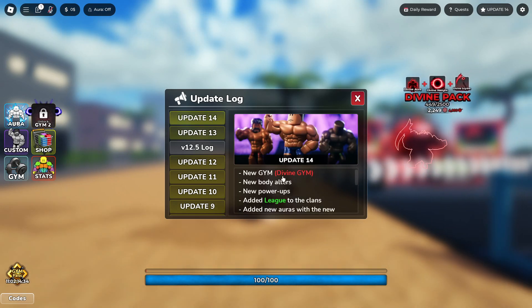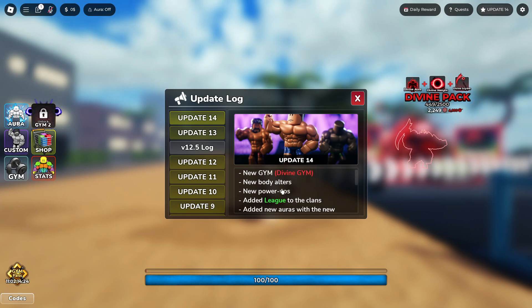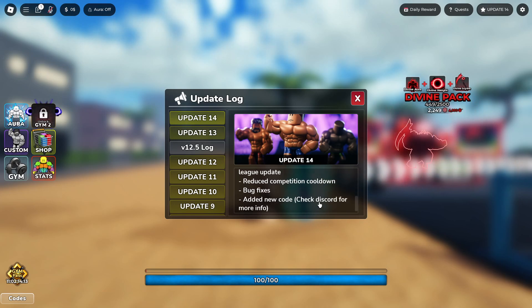Let's go to Update 14. There's a new gem — a Divine Gem. There's new body alters, new power-ups, added league to the clans, new auras and new gears with the league update. Reduced competition cooldown, bug fixes, and added a brand new code. We're going to go over that code in just a second.